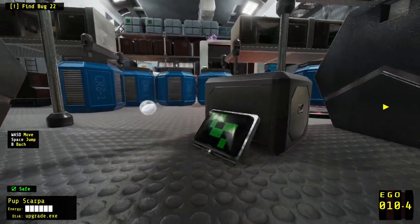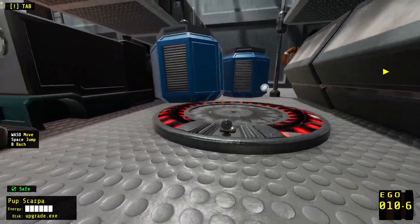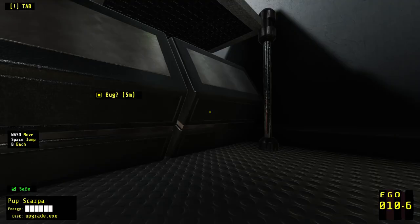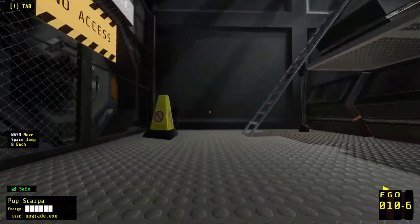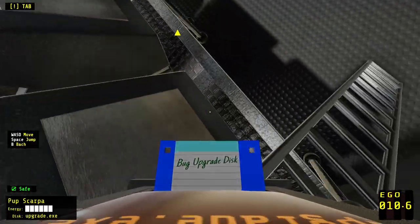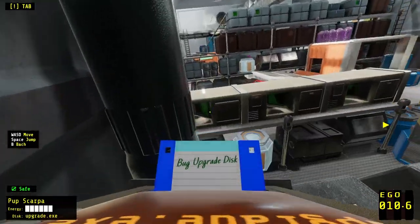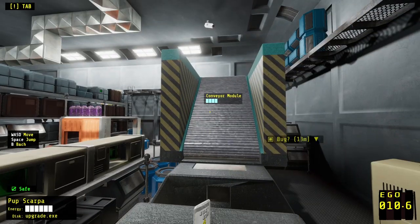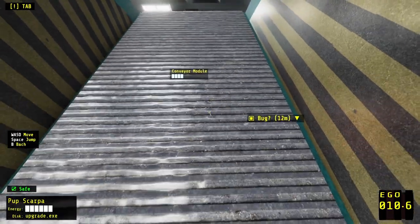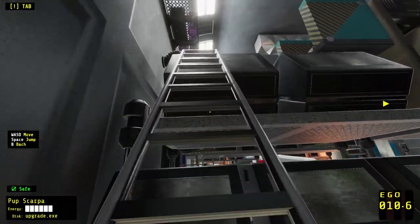So this is an interesting room — we've got a lot of options here. Let's go up this ladder. I assume this is an option. Yep. Sometimes I am sideways. Sometimes you do be sideways in this game, a little bit. Pup Scarpa doesn't like juice. So I can't go up that thing as Pup Scarpa — I need to be a bug, I guess.